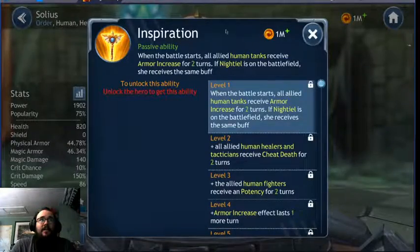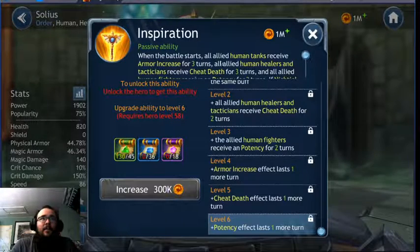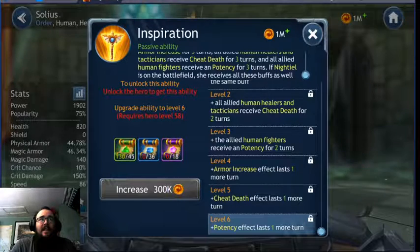I really like this one too. When the battle starts, all allied human tanks receive an armor increase for three turns, human healers and tacticians receive cheat death for three turns, and all allied human fighters receive a potency up for three turns. If Niteal is on the battlefield, she receives all these buffs as well. Great synergy between the two — this is of course at max level.